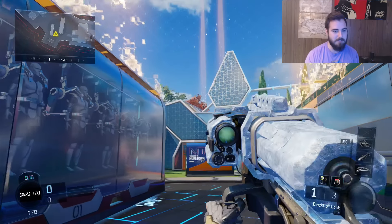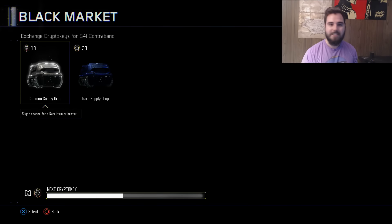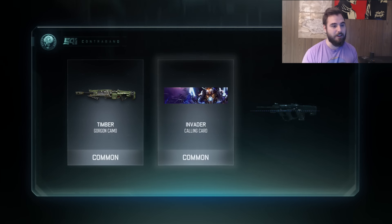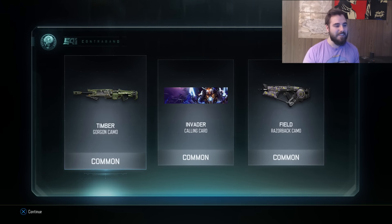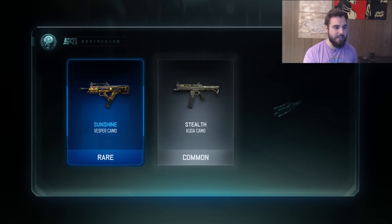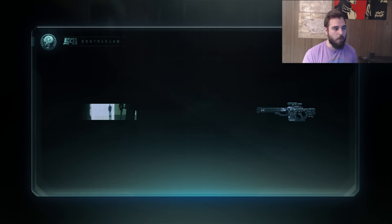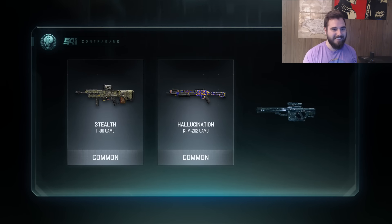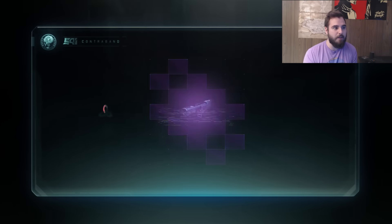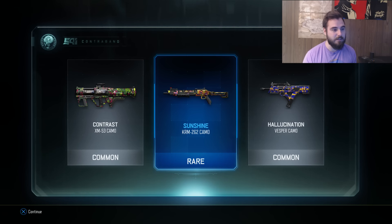Let's get back to cracking packs - can we do three epic camos in a row? Yeah, the luck had to end sometime - I'm happy with two. These are all commons. Sunshine on the vest, we've already seen sunshine, that's a pretty sweet camo. Four more left - I've been saving these up for so long and it's been absolutely killing me. I'd love to get an epic camo on a primary I can actually use instead of a Black Cell.